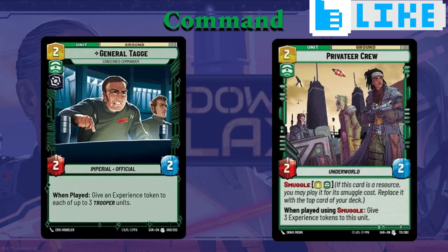Another cool card — take a look at his General tag — two cost, two-two. When you play him, give experience tokens to up to three Trooper units. Obviously, if you play this card you have to be going all in with troopers, but if you are going all in on troopers, he works perfectly into Gideon's game plan.